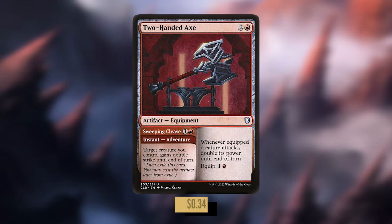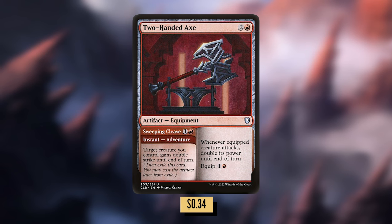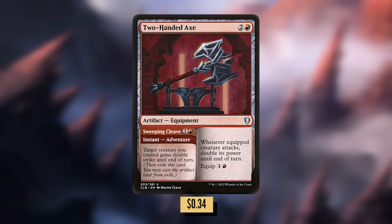Two-Handed Axe: two and a red for an equipment. Whenever the equipped creature attacks, double its power until end of turn, and it has equip one and a red. It also has Sweeping Cleave — one and a red for an instant adventure — target creature you control gains double strike until end of turn. This card's great with either the instant or the equipment route. Either way, you're getting a lot of upkeeps.